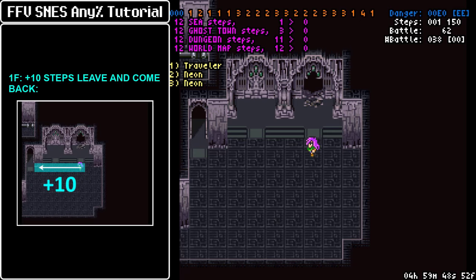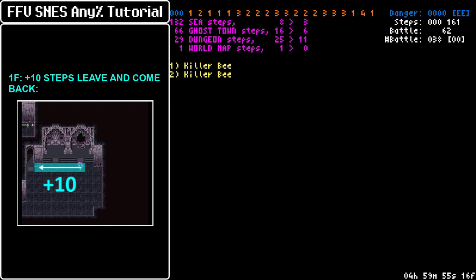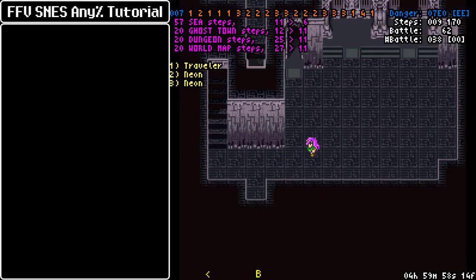For a standard step route though, we only take 10 steps on this floor, so what I like to do is go to this wall and then go back to the Summoning Room to refresh the danger rate, and now we can start our ascent uninterrupted.